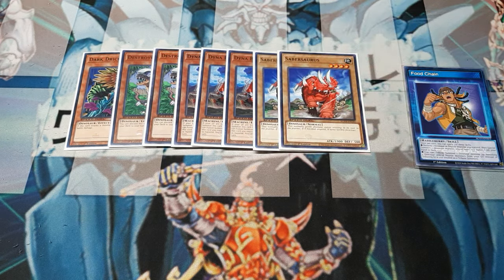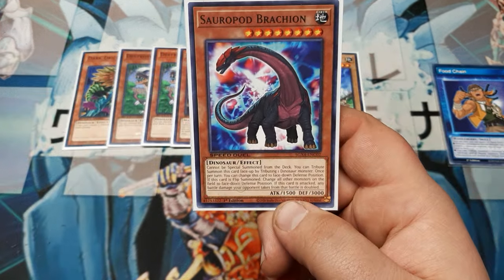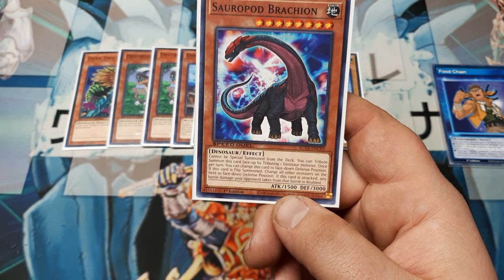We are going to use two copies of Saber Soros, because it's just generically good — four-star, 1900 attack, can't get over that. And one copy of Saurapod Brachion, a nice little eight-star.